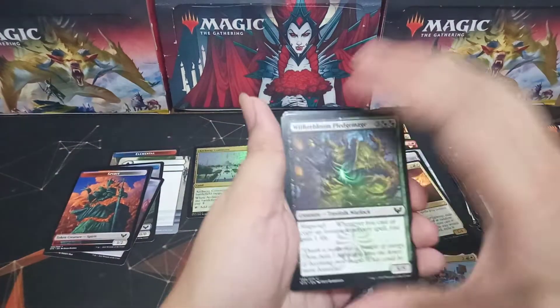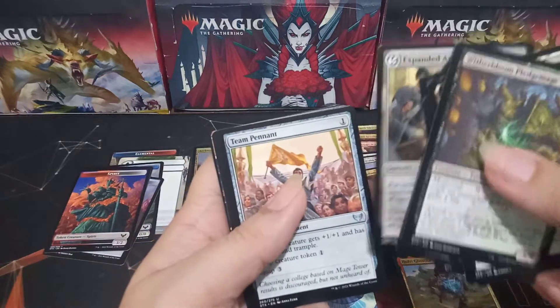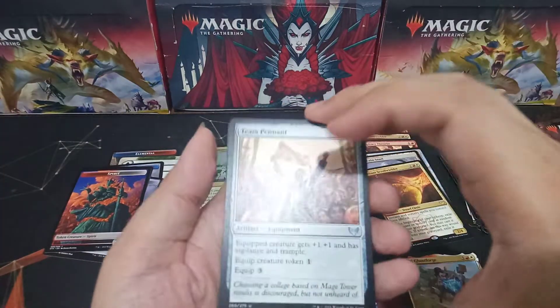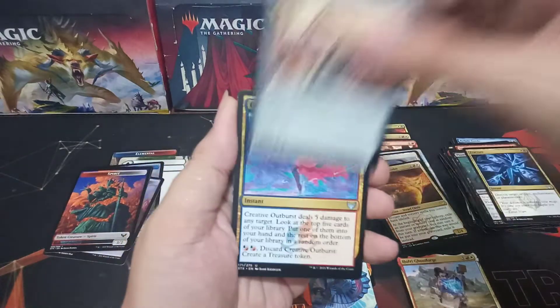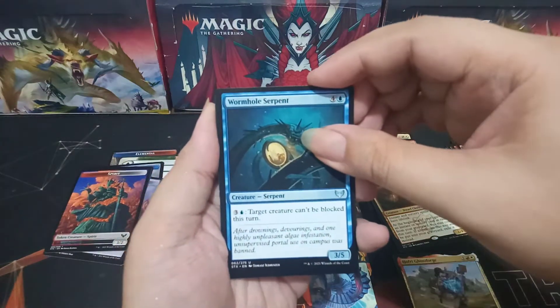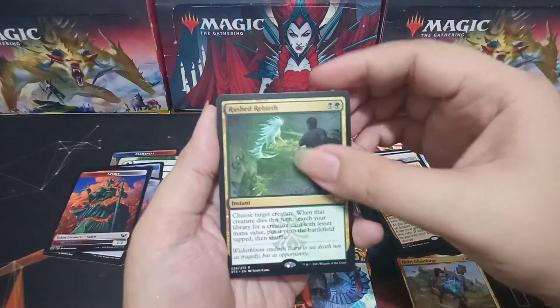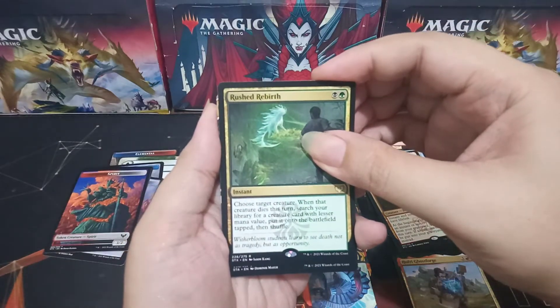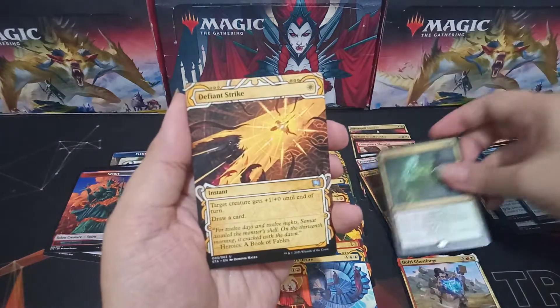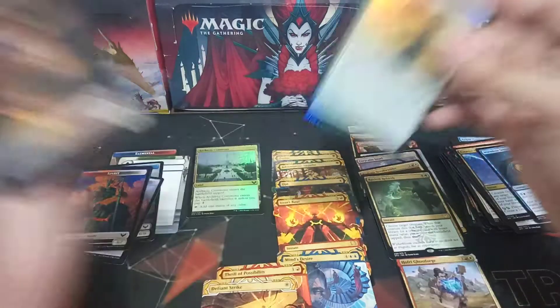Pack eight — one more mythic would be really nice. Team Pennant, Creative Outburst, Wormhole Serpent as commons. The rare is Rushed Rebirth. Their Mystical Archive is an uncommon: Defiant Strike. And a foil Beaming Defiance.